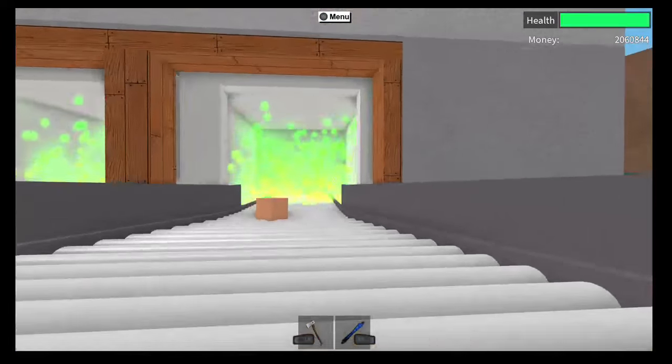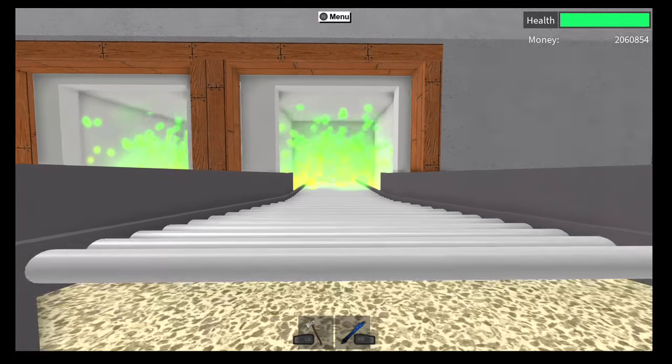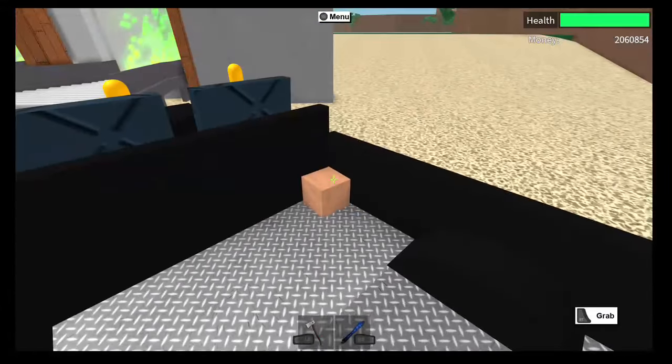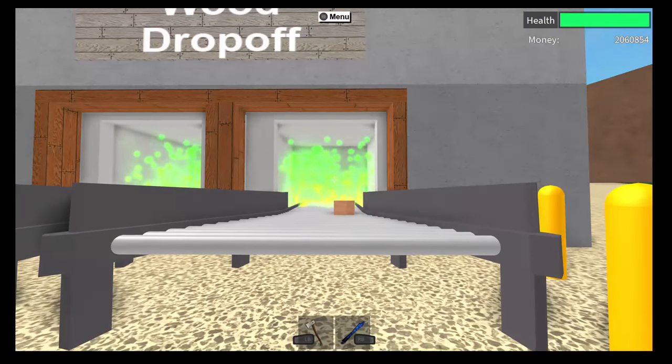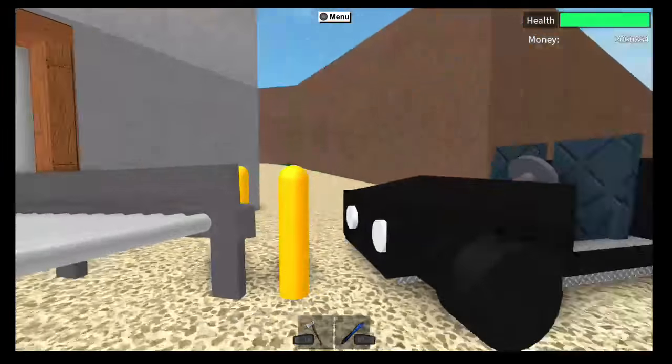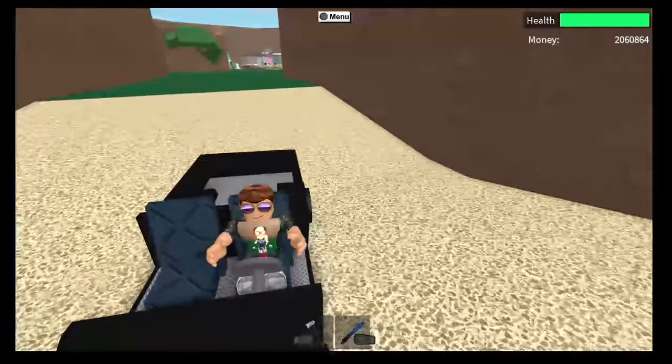We're at 44, so this should still take us to 54 — and it does. Same thing for this one. As you can see, the pumpkins clearly do not increase the value of the wood.